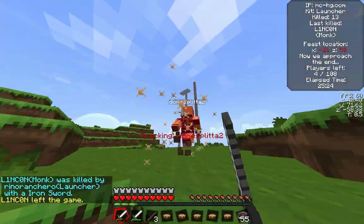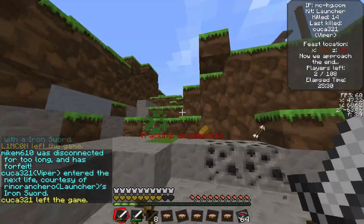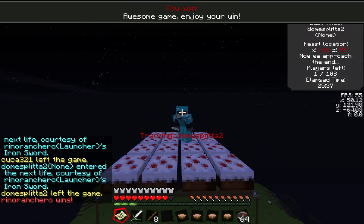Then we have a team of two that doesn't have any armor at all. This guy, Kuka, is a viper, but I go down and he doesn't have any soup. The last person in the game is Dome Splisa, who I kill there, and I win the game with Launcher.